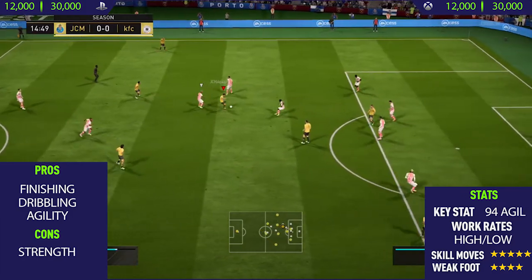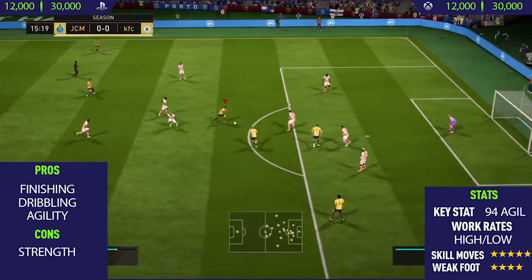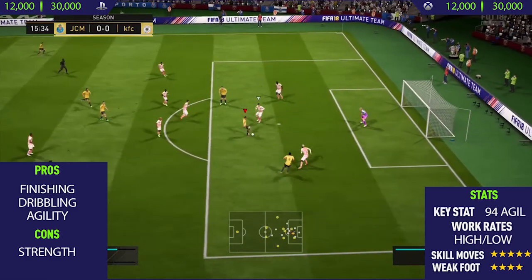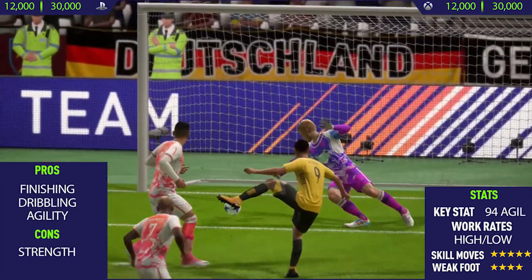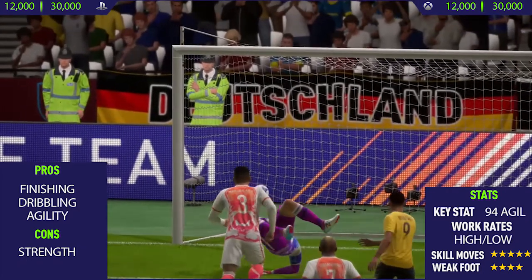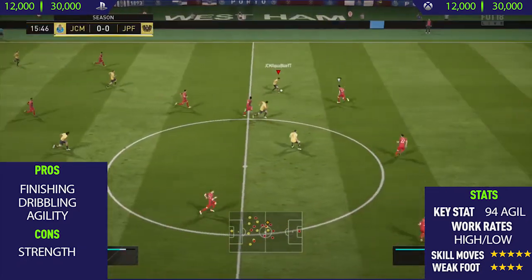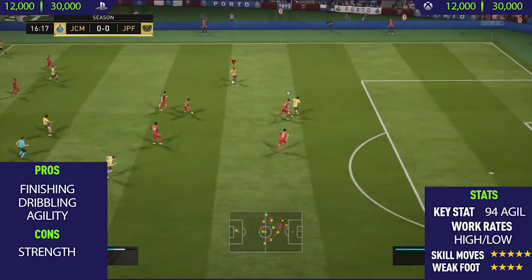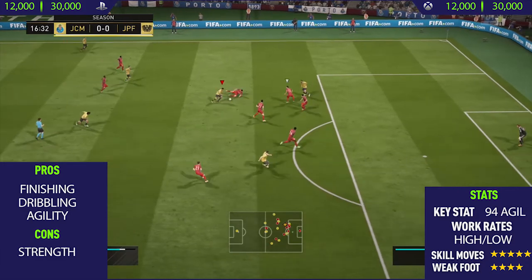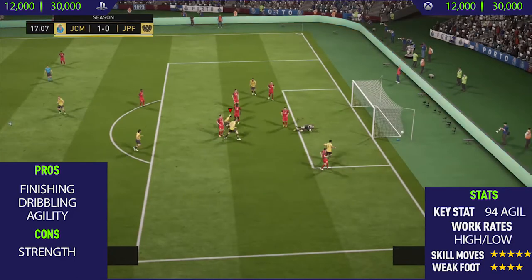The only con I could find with this card was his strength. He's not very strong — he only has 49 physical, so he does get pushed off the ball very easily, but not as much as I thought he would. He's not quite as weak as players such as Neymar, even though his physicality is lower — he gets pushed off the ball, but not as frequently. He has high-low work rates, which in my opinion are the perfect work rates. He also has five-star skill moves and a four-star weak foot, so he can finish on his weaker left foot too.